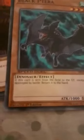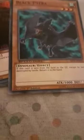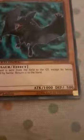Then I have another monster card I can quick-summon called Black Terror — three stars, Dinosaur and Effect type. Its effect is: if this card is sent from the field to the graveyard, except by being destroyed by battle, return it to your hand.